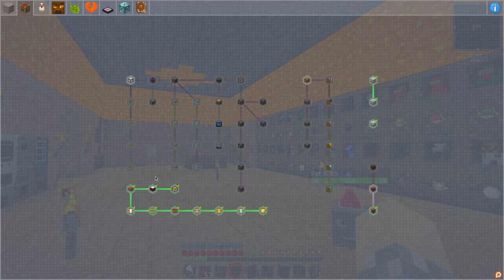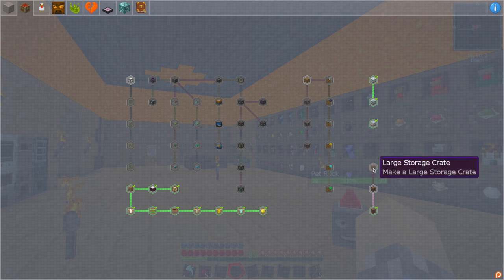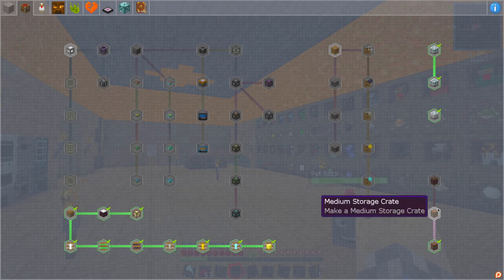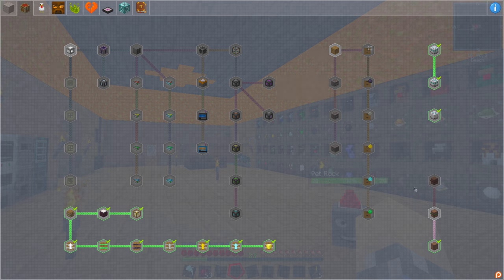We did all the black hole units, we've done all the barrels. Today we are going to focus on storage drawers and then possibly, if we have time, storage crates, because I don't even know if we can complete those yet. There are some items necessary to create the second and third tier storage crate that I'm not quite sure if we're there yet, but we might touch on those.